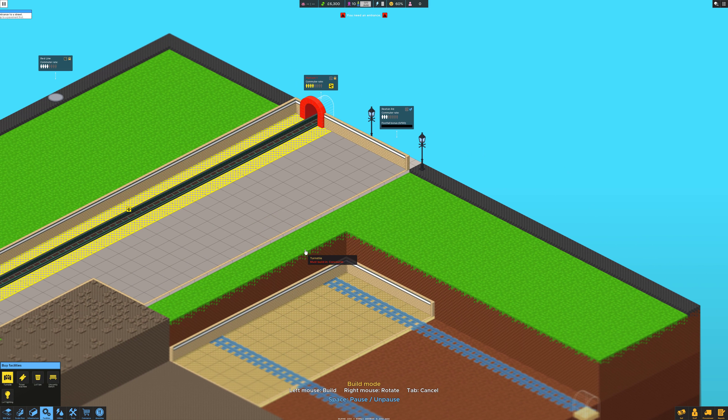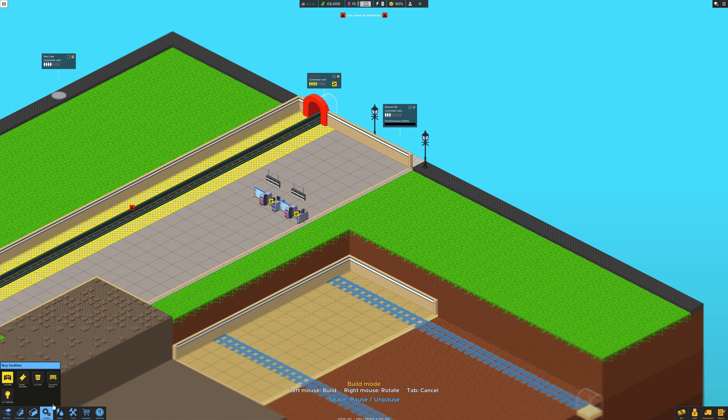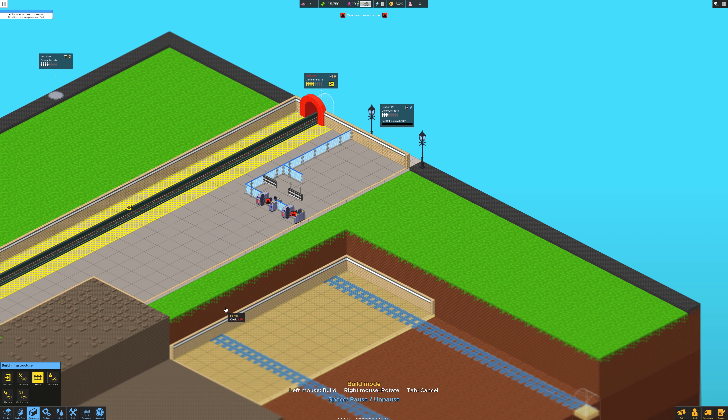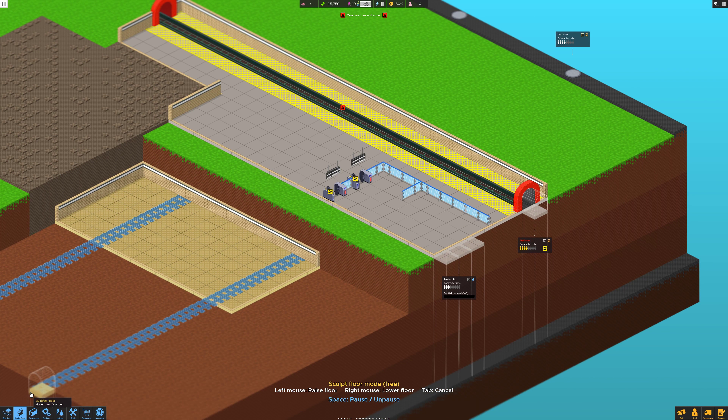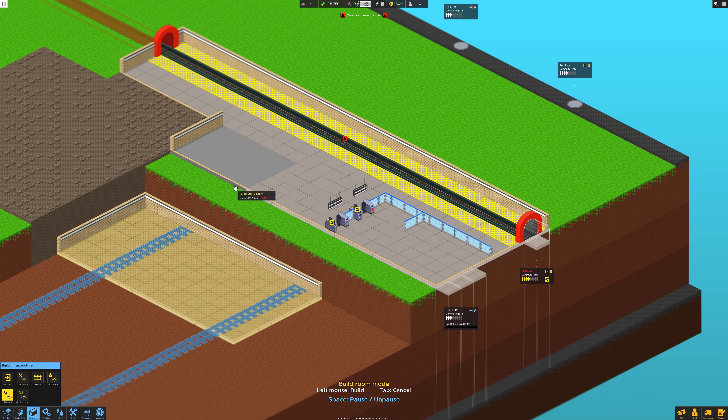Technically we want it to drop down there, so we have one, two, and then we build a fence to connect, like that — so that's all isolated off. We can have a few things around the back here. How much have we got? Five grand, so we are cutting it fine with the cash. We'll need a power room — so let's go tool, tool staff, utilities. Let's put utilities in here. Okay, that's at least that bit going.